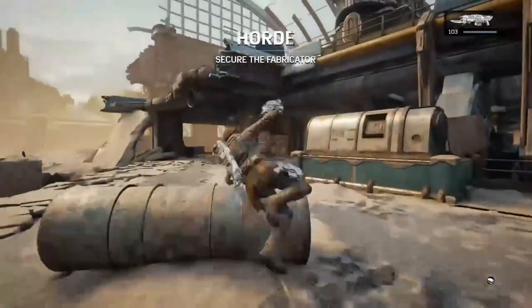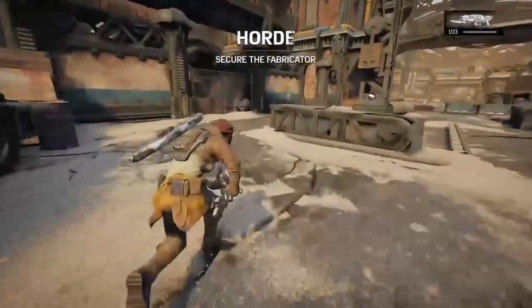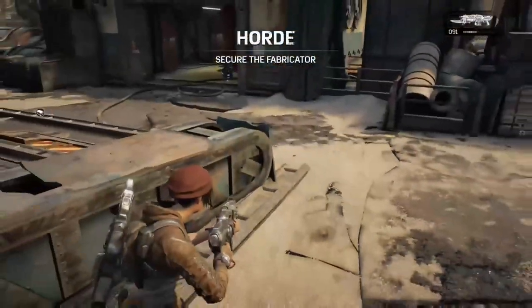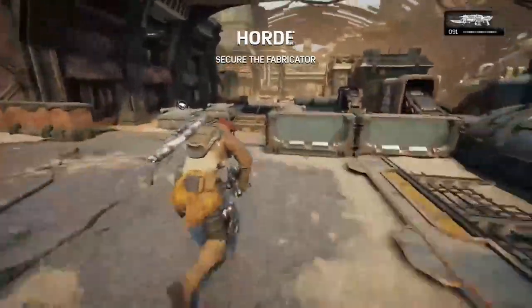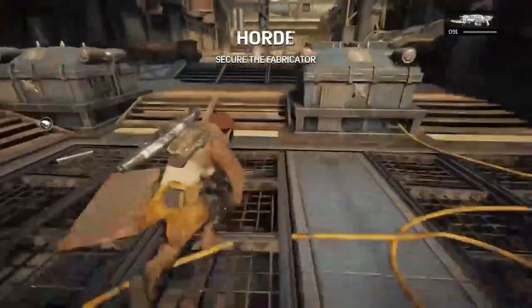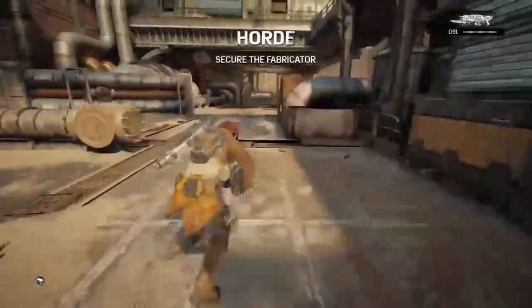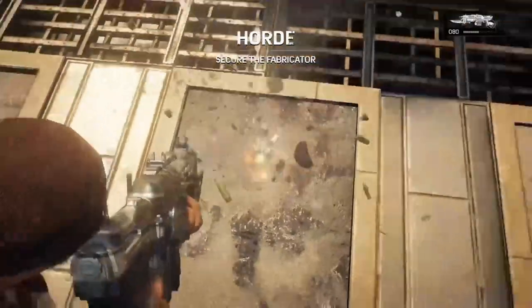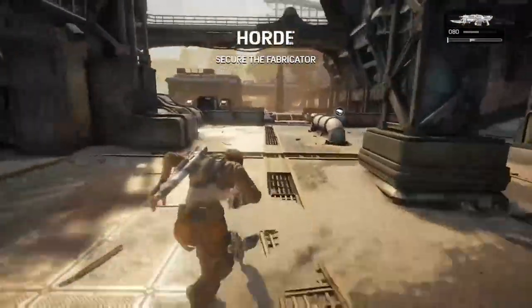The next spot for the grenade or fortification to push the boss is going to be here. And the last spot for the grenade or fortification will be behind where the fabricator goes. Definitely don't want the boss spawning in there near your sniper. But that spot is going to be there. And with those three other spots pushed, like I said, it pushes the boss to that soldier over there.